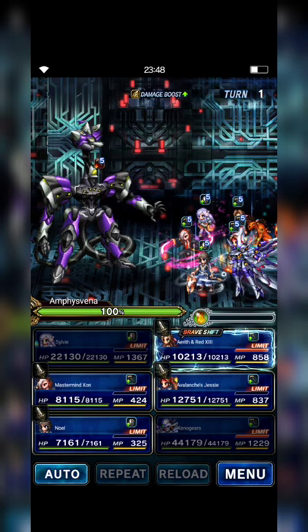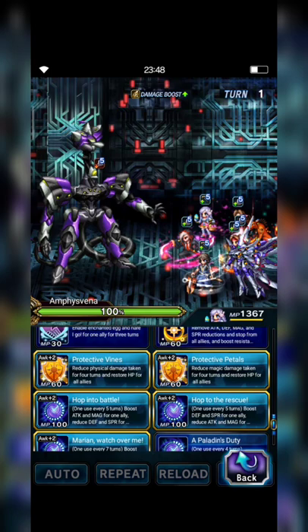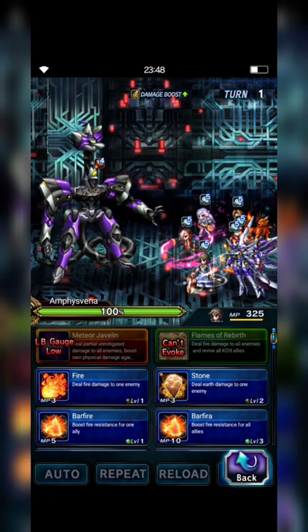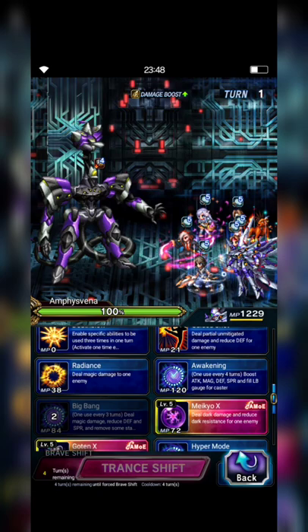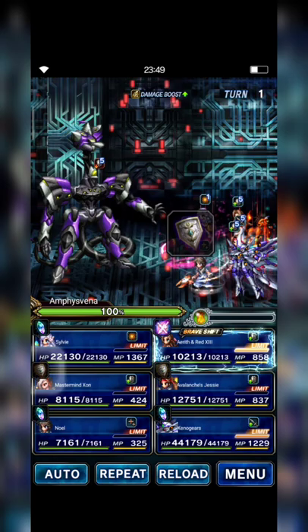At the first turn, Sylvie's gonna cast Here's Present to her — Bold Egg — and then Withstand the Elements. Ares casts Limit Burst. Mastermind Sun just got it. Newell casts Guardian's Awakening and Paradigm Shift Commando. Faye casts Hyper Mode — I think Hyper Mode might be enough. Sun is set.